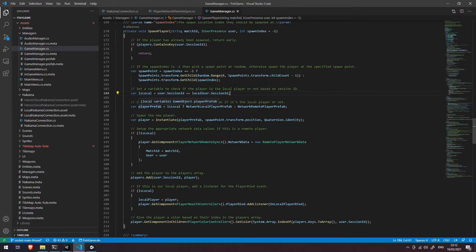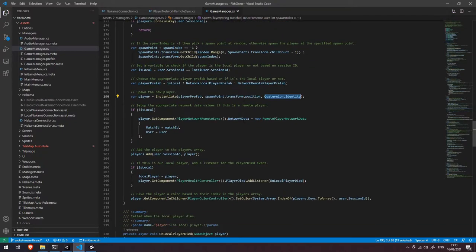We're going to choose a different prefab depending on whether it's our player or a remotely connected player — meaning another player in the match that isn't specifically yourself. For our own local player we spawn the network local player prefab, and for somebody else's player object we spawn the network remote player prefab, which I'll dive into a little bit later in this video.